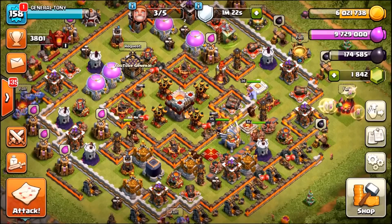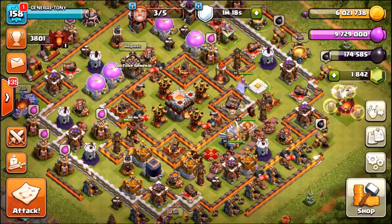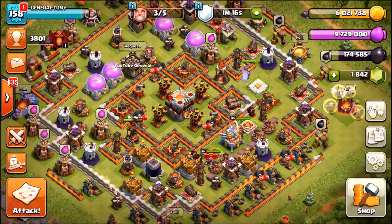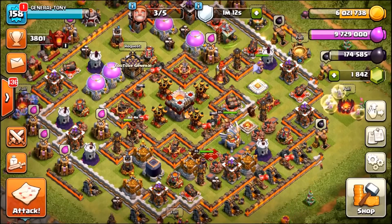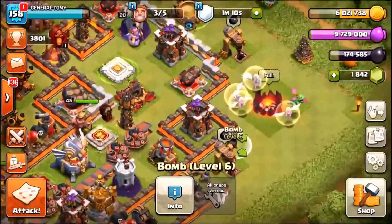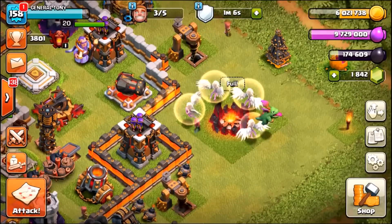Welcome back guys, General Attorney here, your host. Today we are going to be trying something absolutely insane. A couple of weeks ago we tried a new attack strategy after we maxed the brand new healers to level 5 — we tried a model hog riders strategy.